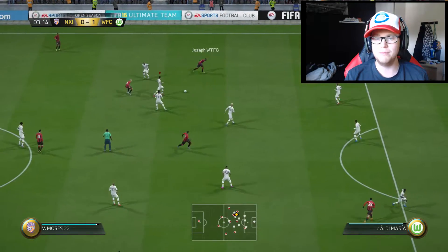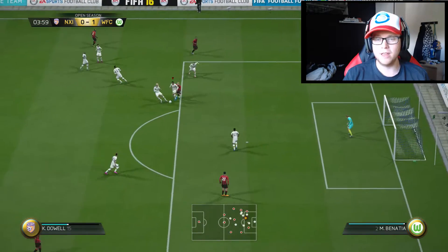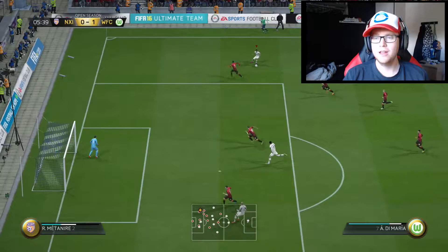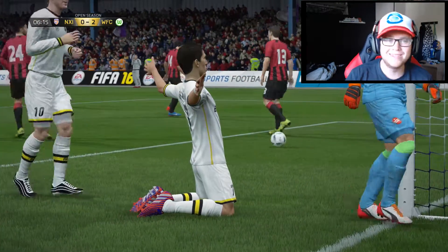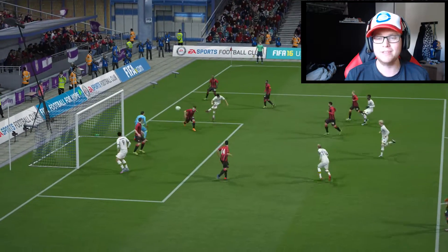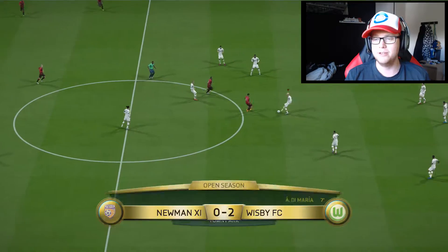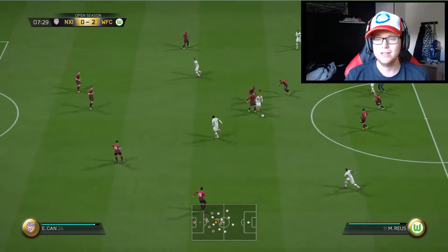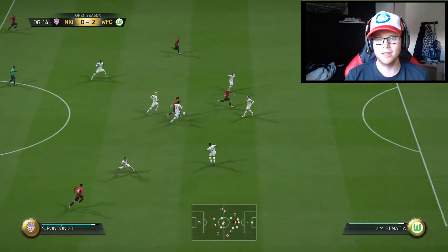Let's see if we can score another one. Oh wonderful skill from Di Maria down the wing - the burst of pace, top net, the best net! Oh my goodness, seven minutes in, dribbling from Di Maria, tight dribbling in the top near post. That is the finish I probably do the most with Di Maria - hit that near post top net. It makes him just a little bit too good, but two nil, nine minutes in.